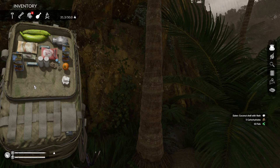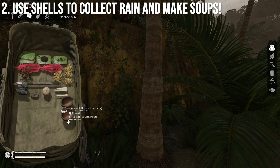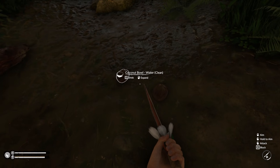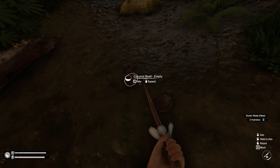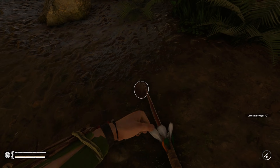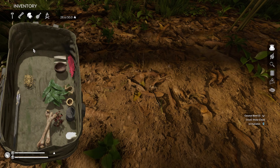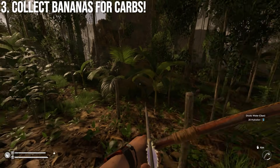Moving into point two: you can utilize coconut shells further beyond just consumables. If you have excess coconut shells, lay them out at your base — whenever it rains they'll collect up to 10 liquid each, giving you up to 10 clean water per shell. I always take a couple of shells when adventuring because you can set up a makeshift camp and collect rainwater to keep your hydration up.